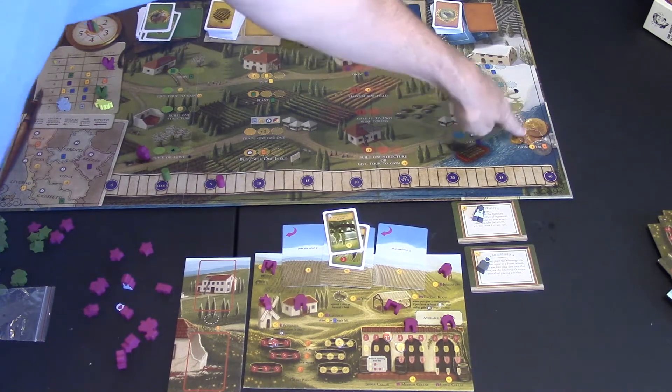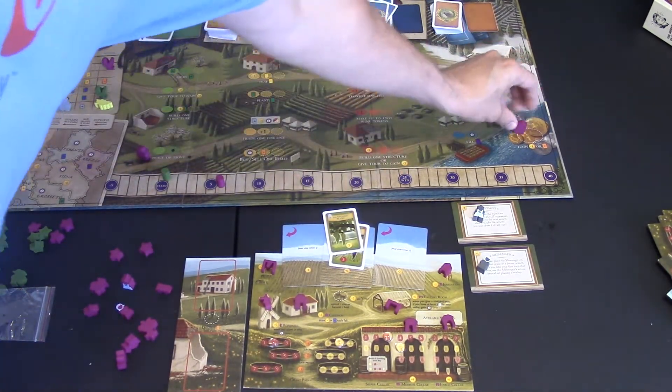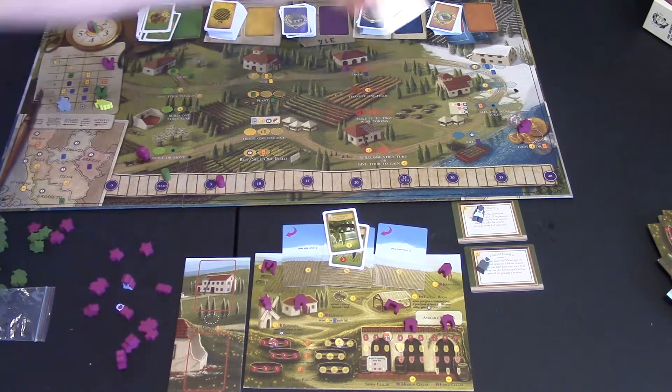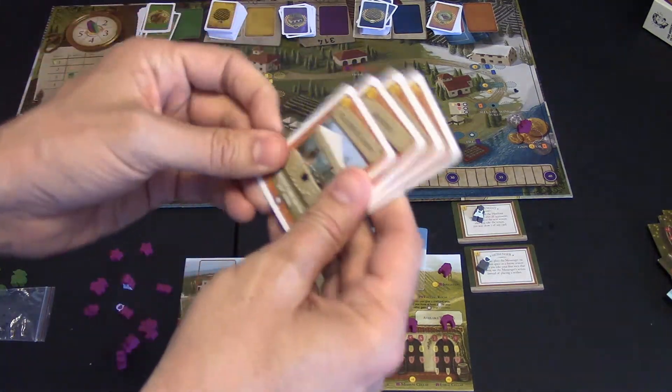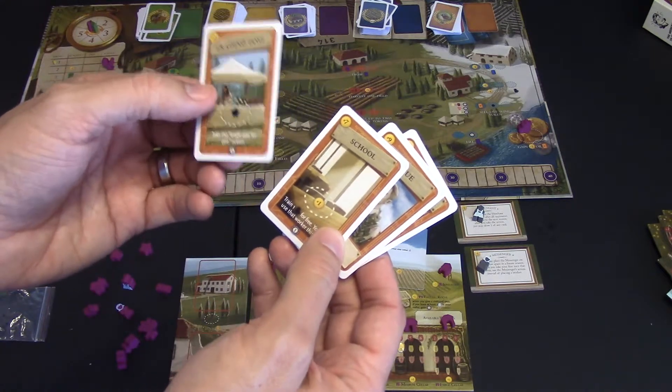There's also an 'all' space that everyone can use regardless of how many players — you can get a coin or a building card. Building cards from the Tuscany expansion let you do special things on your board.